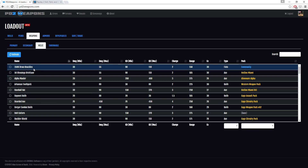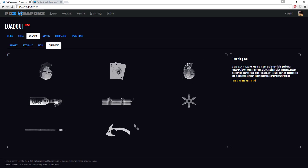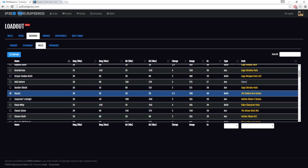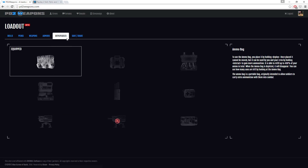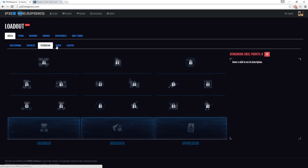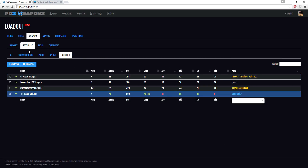I know the brass knuckles are technically better than the buzzer, but the buzzer is just so much fun — it makes that nice charge-up sound. I use molotovs always. So you'd now know what I use for my melee, secondary, and primary, as well as my armor. For the deployable we're bringing doctor bags. I go back through and double-check everything to make sure it looks good and everything is in place.